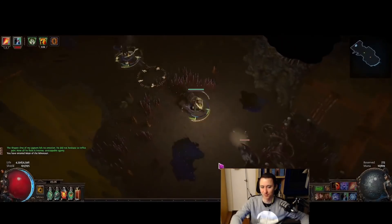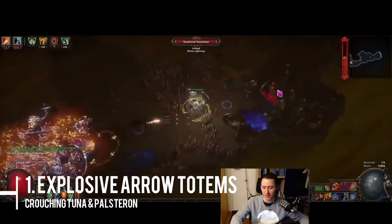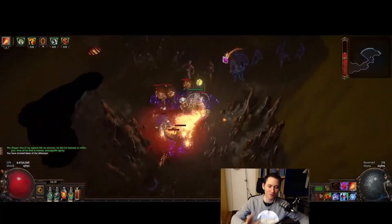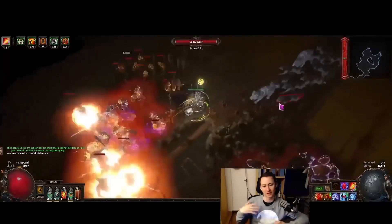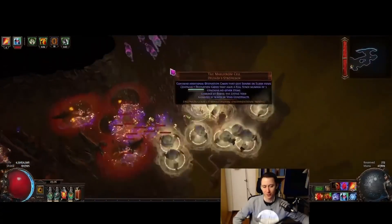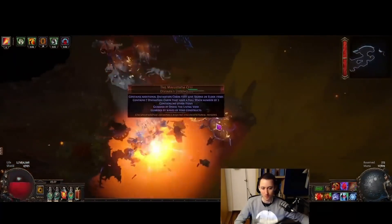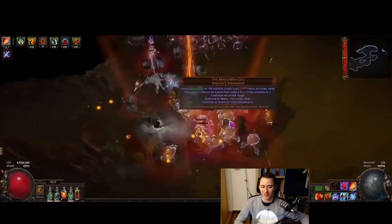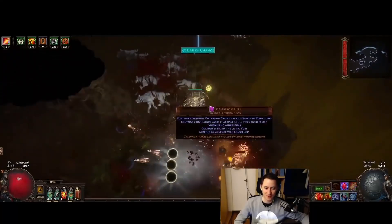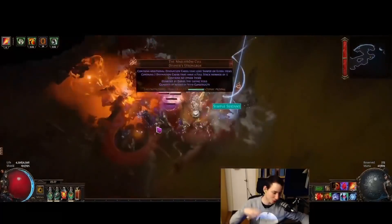The first build on the list is Explosive Arrow Totems, put together by Crouching Tuna and Pelsteron — links are in the description. Essentially, how this works is it uses attack speed to stack up to 20 fuses from the use of totems within a small window of time while ignite is in play.